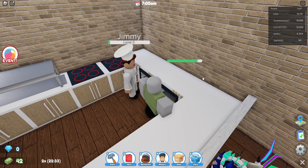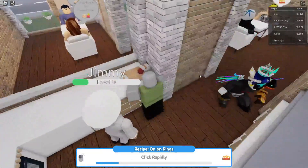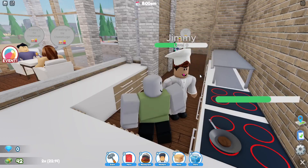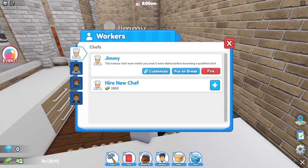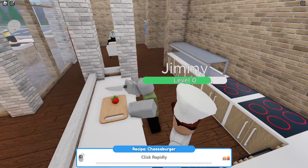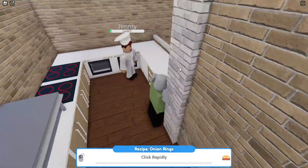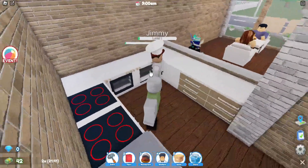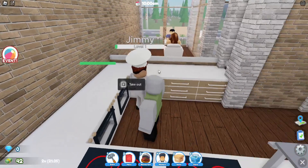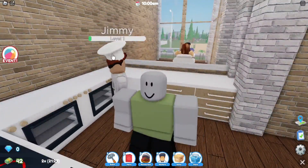So to make onion rings you gotta chop the onions, then come over to the oven and cook it in the oven, then take it out - that's how you make them. Now we're making a cheeseburger, this is how you make a cheeseburger. Jimmy, cheeseburger! It's not hard to make a burger. I shouldn't have to show him 10 times. Okay finally, he's not a trainee anymore, but he doesn't know how to take orders - he's just standing there.